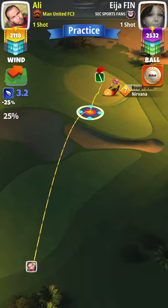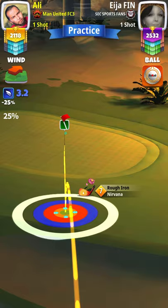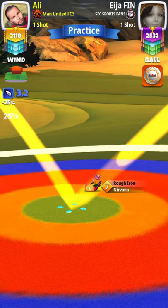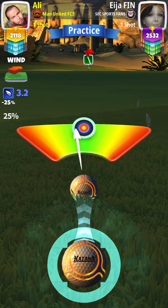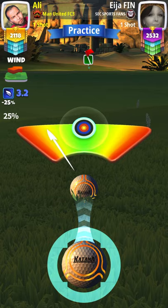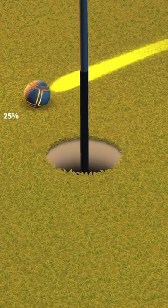For shot number two on hole nine, the adjustment is going to be twenty-five percent. If on the first shot you get very close to the fairway, you'll be taking the shot with a wedge; if you're a little further away, use a short iron. I'm adjusting twenty-five percent at the thirty percent slider — perfect shot! Hope you guys enjoyed, good luck!